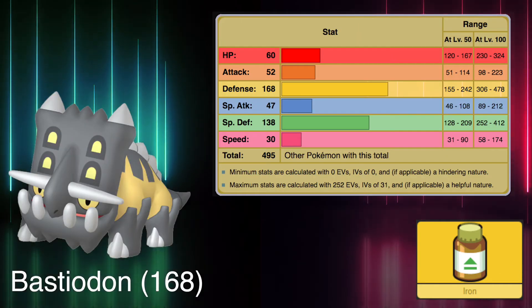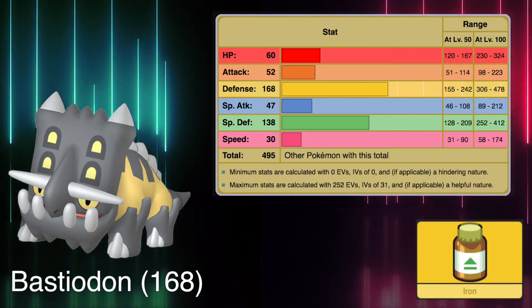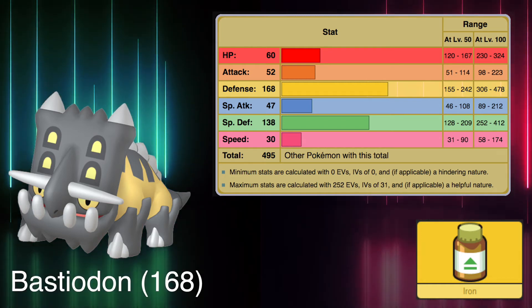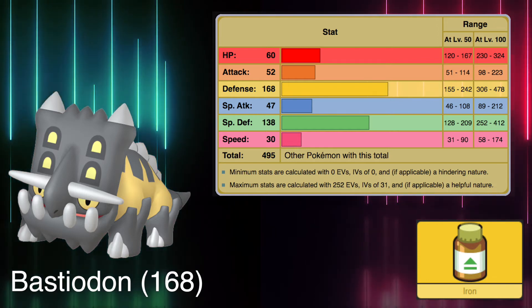It's only natural that the Pokémon with the highest Defense stat is Rampardos' counterpart, Bastiodon. The Shield Pokémon packs great defensive stats: 168 Physical and 138 Special. Considering its poor Speed stat, I think Bastiodon would benefit from learning the move Gyro Ball, dishing great attacks in retaliation. Maybe one day it will be able to access that move.